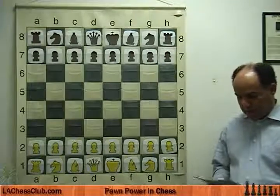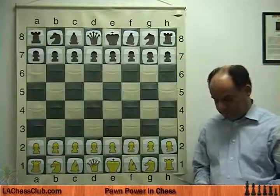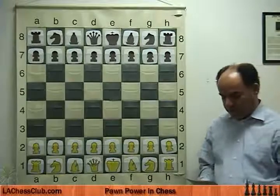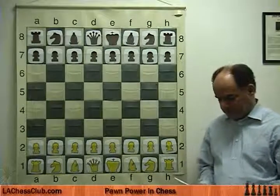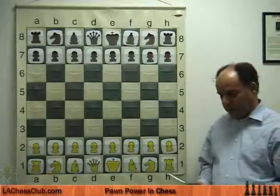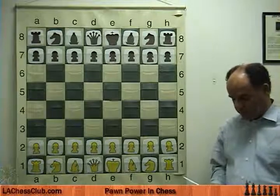First game: Anand versus Kasparov. This is a World Championship match game played in 1995 on January 10th in New York. The first half of the match was in New York, the second half moved to London — twelve games in New York, twelve in London. In this game, Anand is white and Gary Kasparov, at the time the World Champion, is black.